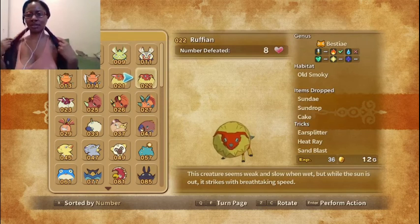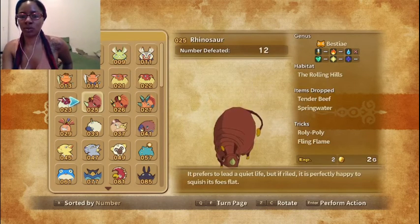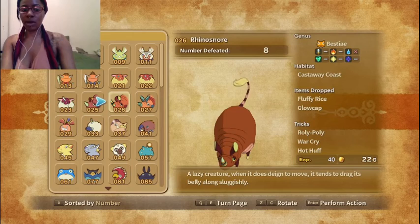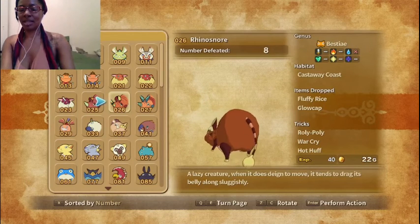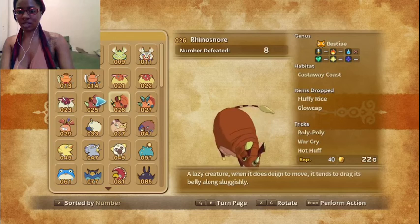Same thing with the Ruff, the Ruffian, and the Gruffian. We have the Rhinosaur, Rhino Snore, and Rhino Boar — that's really cute. I like that they do this. Rhino Snore: a lazy creature, when it does deign to move, it tends to drag its belly along sluggishly. Yeah, I get that feeling too. I like to look at the differences of their tails.